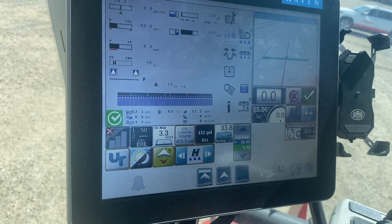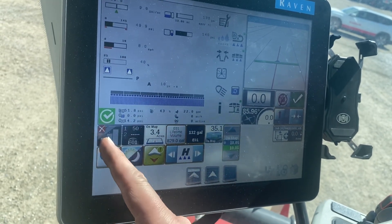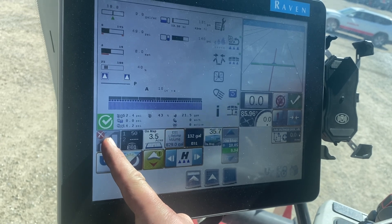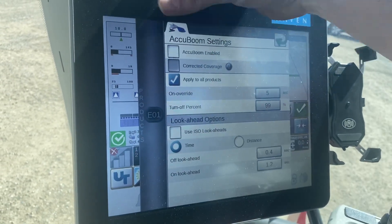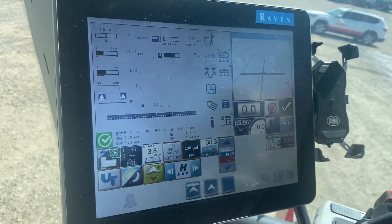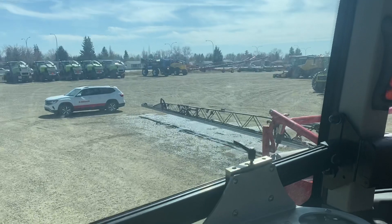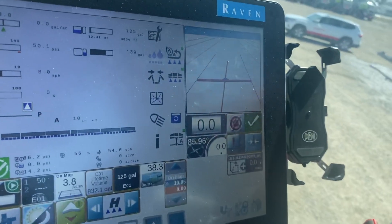One other thing to look at is your section controls. Right now section control is turned off. If you want to turn it back on, hold down this button here. Hit 'AcuBoom Enabled' — now I've stopped spraying because section control is enabled, so you have to start driving again to spray.